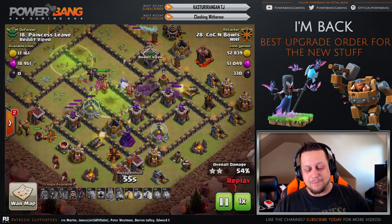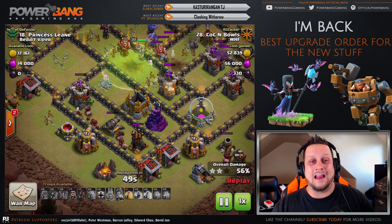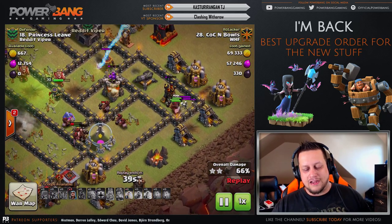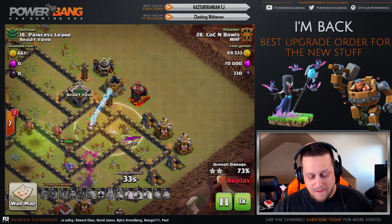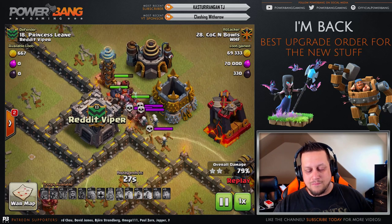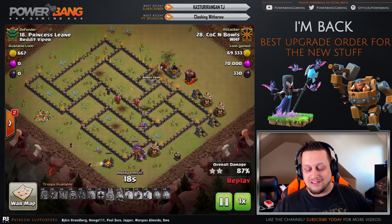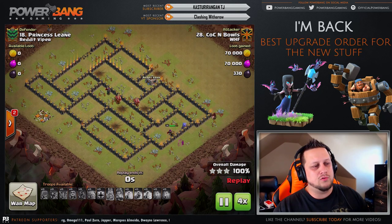The golems are still alive deep in this base. Hog Riders come in from the left side — defenses like the cannon and Wizard Tower are distracted by the golem in the core, so the hogs are essentially left alone to beat down this base. From the bottom, a few more hogs coming in. Heals in the final quadrant, looking really good. A bomb between the Teslas — kaboom! Luckily those don't do double damage anymore. He's still got plenty of hogs left over. Princess Leone is going to fall. COCN Bowles getting it done for WHF.